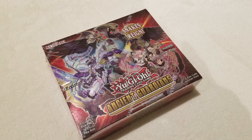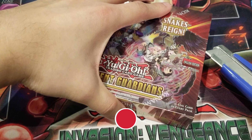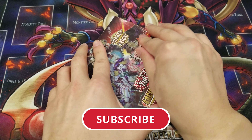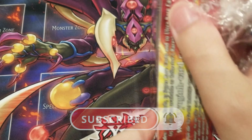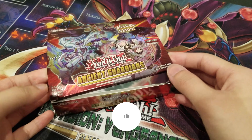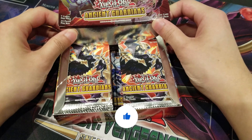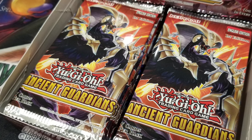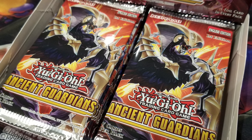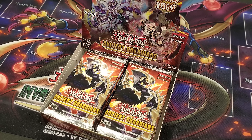Let's hope we pull another one from today's opening of our Ancient Guardians booster box. I would kindly like to ask all you guys to subscribe for more Yu-Gi-Oh! openings. Also be sure to give this video a like as it greatly helps support the channel. Each booster box comes with 24 packs and each pack comes with seven cards, with six of them being rare and one of them being a holo of super rare or above.